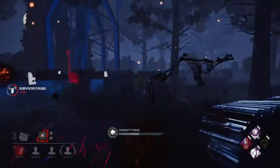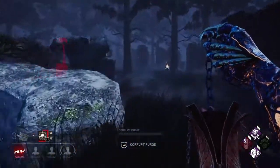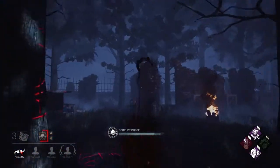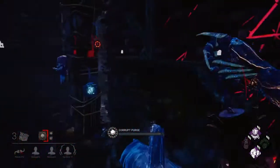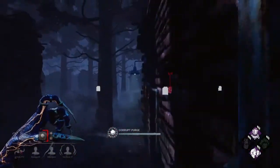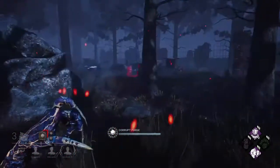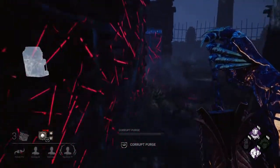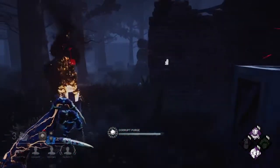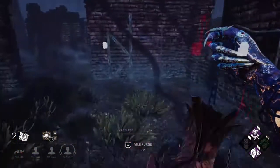I hear Bill out here. I didn't necessarily want to down him there, but the person who unhooked him just kind of hid — so what am I supposed to do in that scenario? Plague plays kind of like Huntress where you want to look for when people are locked in an animation and vomit on them, but I don't really have the most experience with Plague so I'm not too good with her just yet. I'm going to vomit over this in sheer hope of hitting him somewhere — that's just kind of a Hail Mary. Good job though denying me as much of my Corrupt Purge as possible.